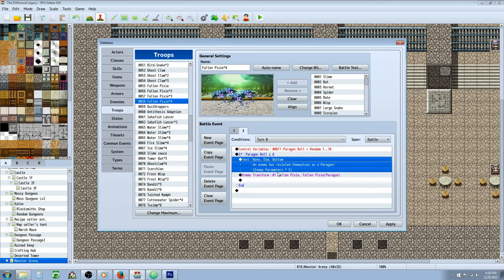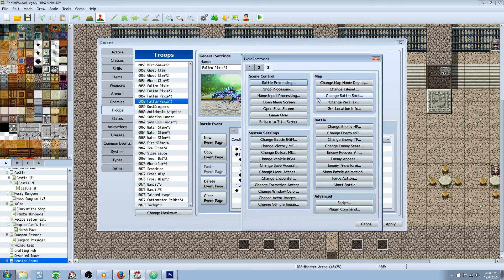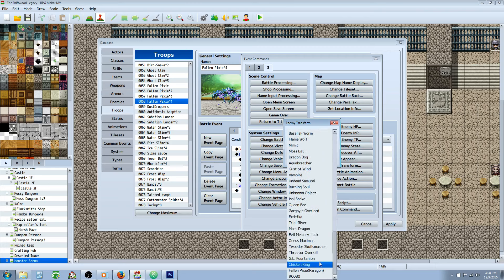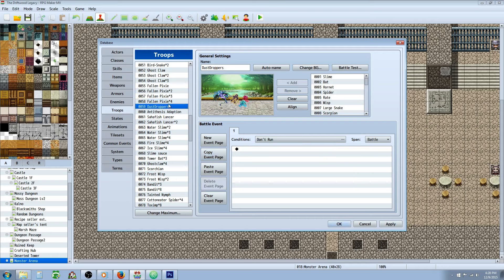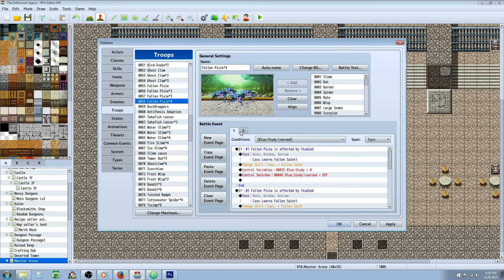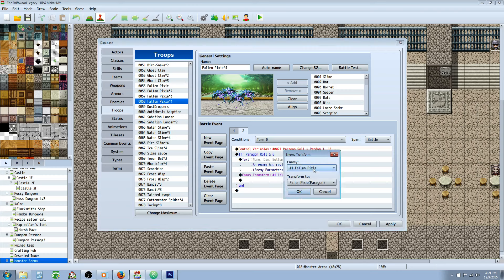Underneath the conditional branch you're going to show a text to let the player know that one of the enemies has become a Paragon or revealed themselves as a Paragon. You could also include the modifier used on that Paragon. Then you're going to do an Enemy Transform — go to tab 3, then Battle, then Enemy Transform. Select the first enemy and transform it into the Paragon version. I copy-pasted the enemy, upped the stats, and renamed it with Paragon in parentheses. That's really all you have to do. You could even copy this whole event page and paste it to the next troop, then just edit the Enemy Transform target — everything else stays the same.